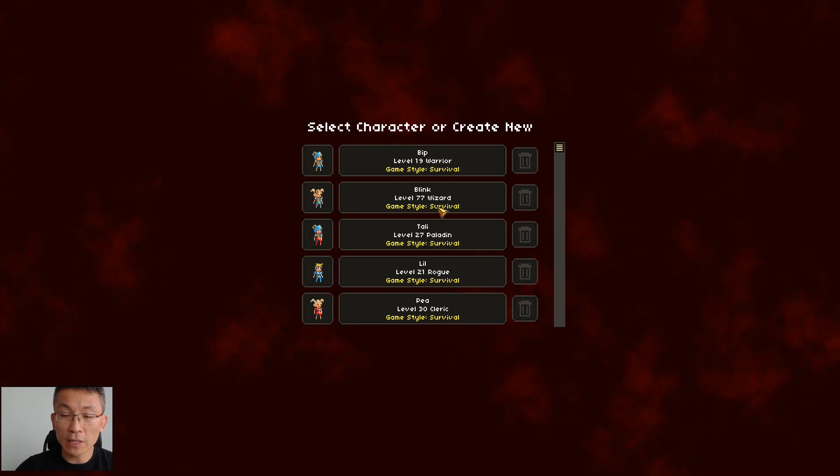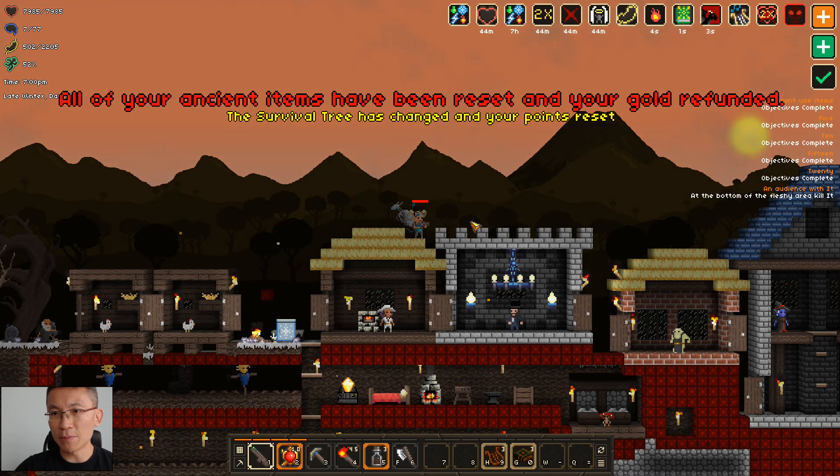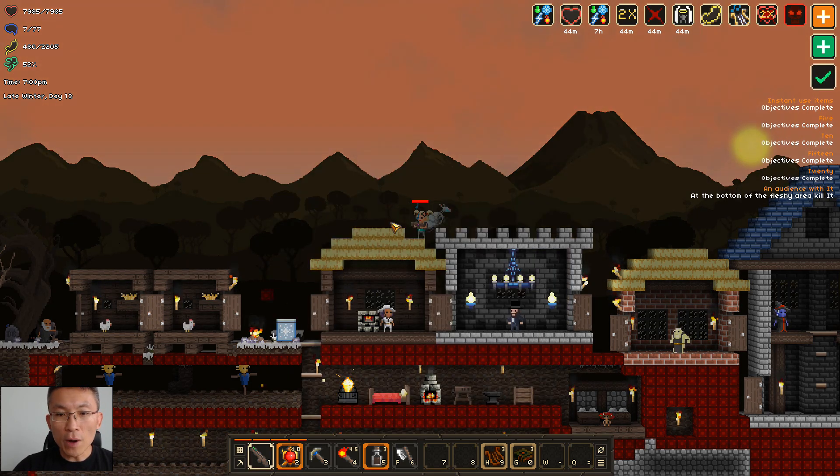The game loads back up and you can see - level 77. So that's back from level 80 down to 77. I lost three levels, but I got my gold back, because I spent a lot of gold trying to do the final boss and it didn't work out before the tuning. Now the boss is a little bit easier and the character is back to level 77, so it's playable.